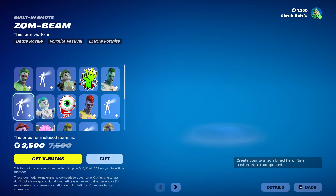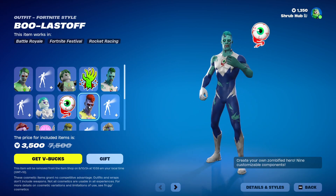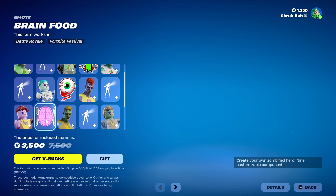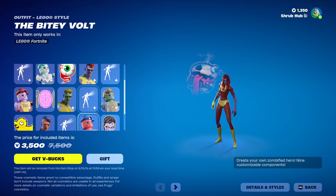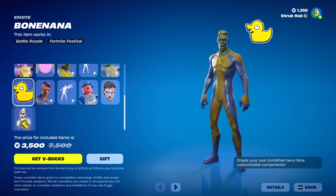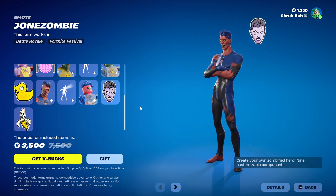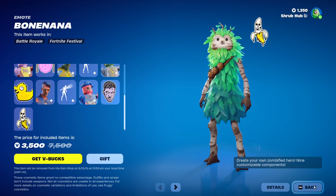And we have the Bitey Vault — built-in emote, Leto style — and a zombie emoticon. And then we also have the Bonana emoticon that is exclusive to the bundle. All set with two.